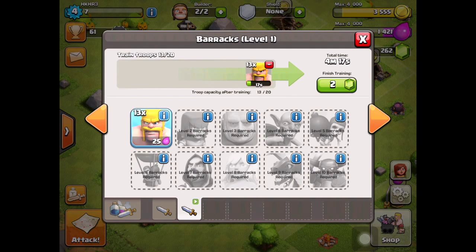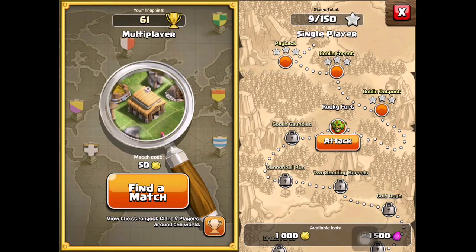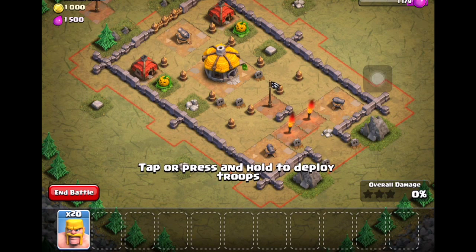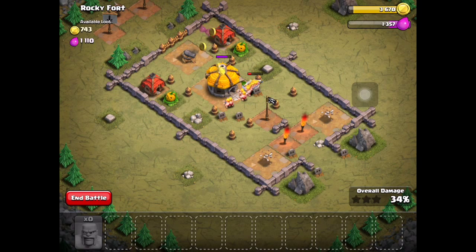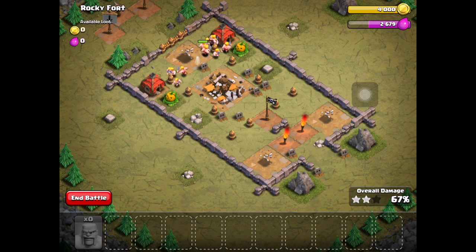We're going to jam it and get Town Hall 3. You can attack the goblin maps for some quick easy loot. We dropped 20 barbarians - they're taking out the cannons and heading for the hut. We have exactly 4000 gold to upgrade to Town Hall 3. What an overkill - almost all our troops survived and we got three stars.